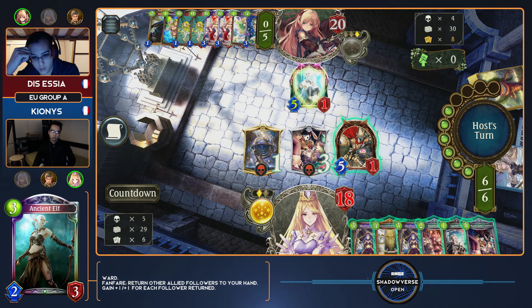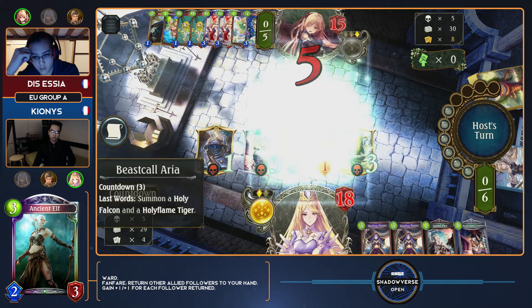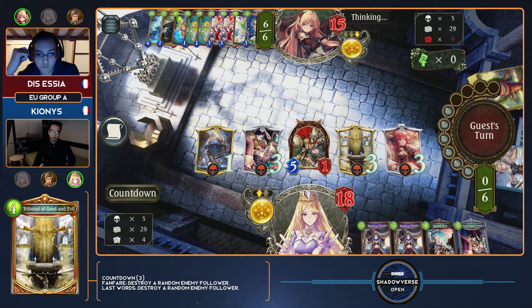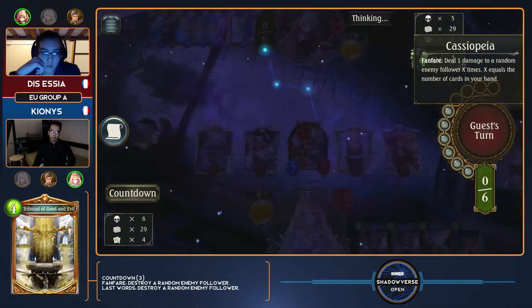I like this too, because what it sets up is if Kionis wants to play another March Hare's Tea Time, that Cassiopeia will be able to actually take out both, so he doesn't have to worry about pressure. That's exactly what a combo deck would want to do — extend the game for that one extra turn. Because Essia knows he has at least until turn nine in which he's going to lose, so spreading out these turns right now feels really good.